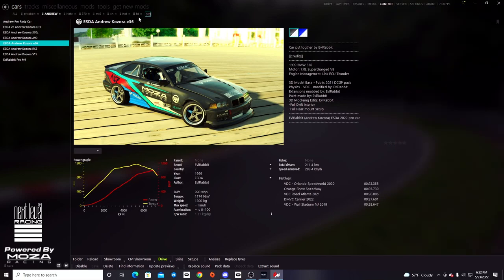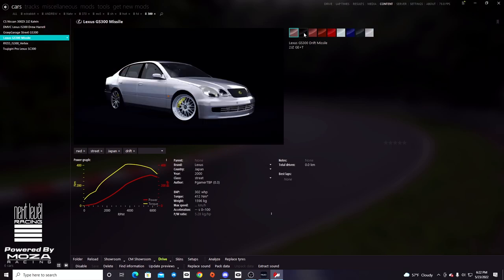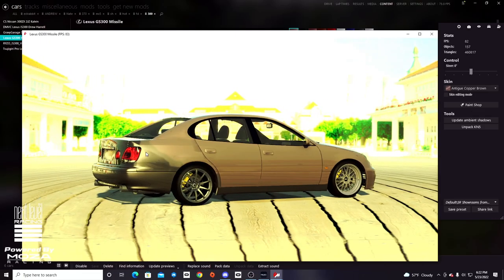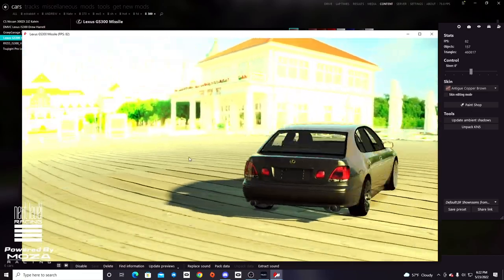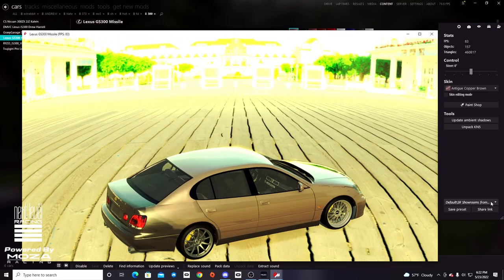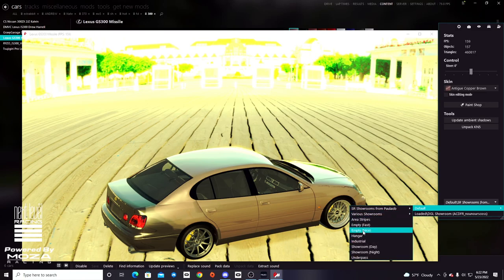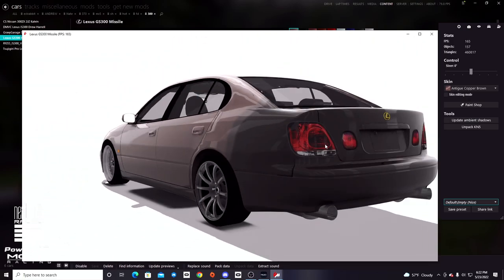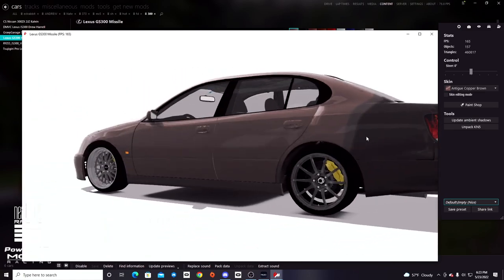We're going to click on here and put in 300 - GS 300 missile. I do like the different wheels and stuff like that. This one's got like different fronts. I think we're going to go with the traditional silver style. We're going to take a look and see what this car looks like off the rip. So it's a GS big body drift car. We're going to go into our normal showroom - it looks like we got some mess ups on the fender and some imperfections on the body because it's a missile car.